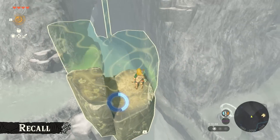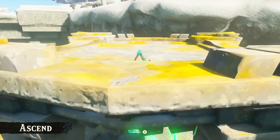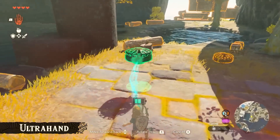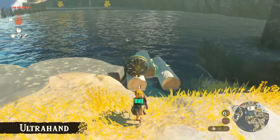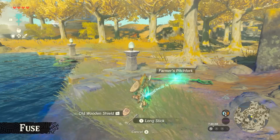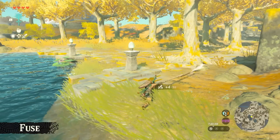Tears of the Kingdom will also introduce four new abilities for our boy Link: Recall, Fuse, Ultra Hand, and Ascend. These not only provide the player with creative ways to traverse Hyrule, but also allow you to get creative with the world around you, which is really neat. I'm definitely a fan of the super long pitchfork — that's going to work anywhere. Super long pitchfork, that's just a javelin basically. I can't wait to create a ton of insane and super powerful weapons out of the objects that I find.